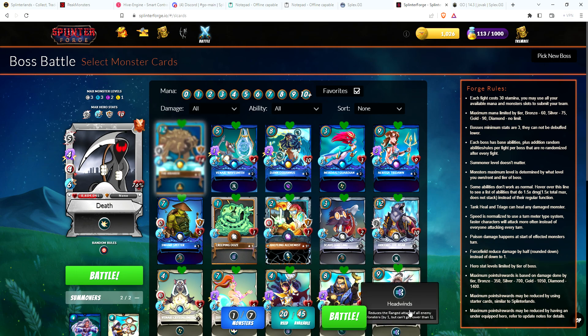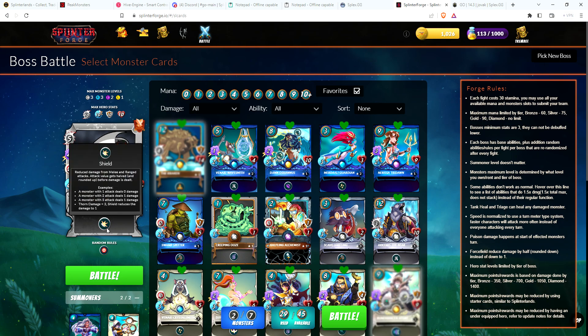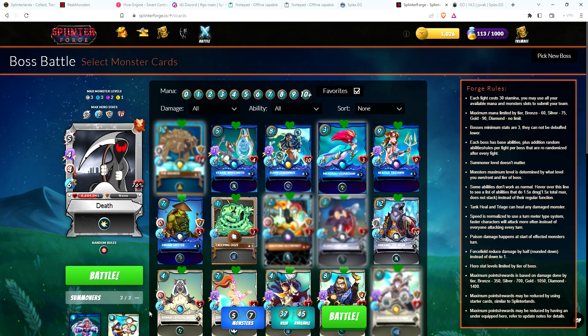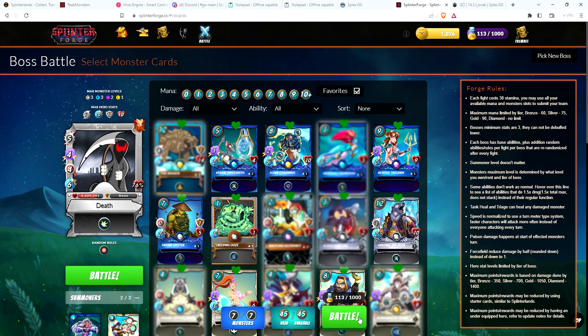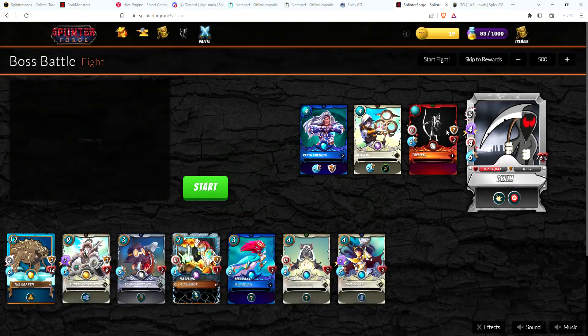I'm using the Runemancer — however you say his name — just for the headwinds to knock down range damage, plus he has two magic damage which lets me do a little bit of damage against this boss. Magic damage is what you want against anything that has shield. I'm using a Repair Scavelhire — the hireling — the alchemist, a double heal, and a Time Mage for a slow. With the proper rule sets I've been doing maybe low 200 damage, and only half of that counts towards the leaderboard.